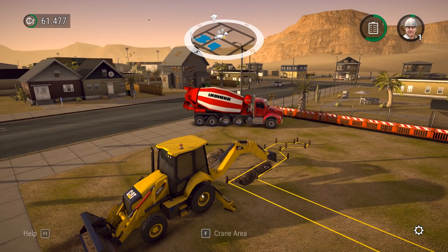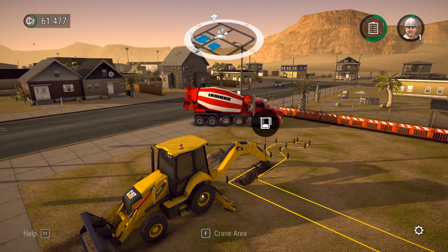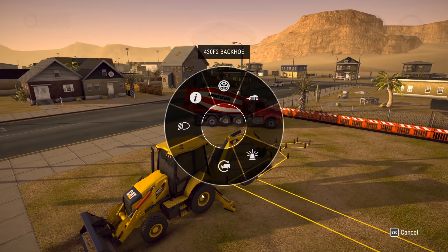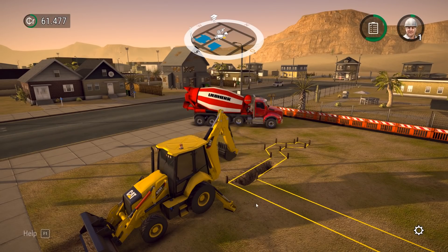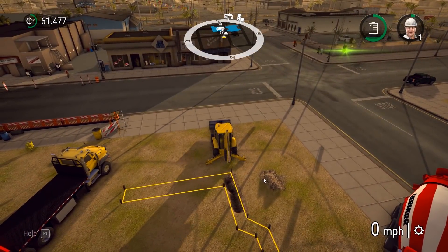Alright, I think we got as much as we can for this first pile. I'm gonna just make one final scoop along the bottom just to make sure we got everything. Oh, hold on. A little more scoop. There we go. Alright, I think we got it all. Let's reset the vehicle and we'll move elsewhere. Oh yeah, enter driving mode. There we go.